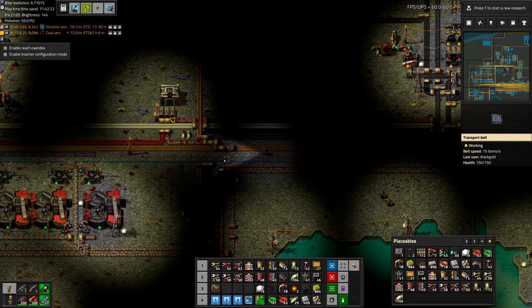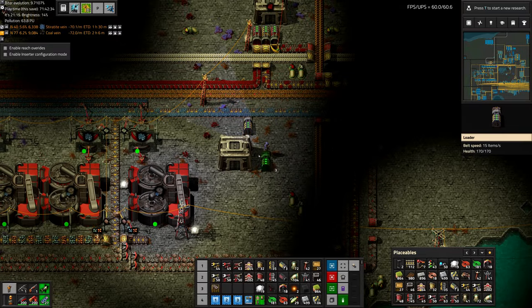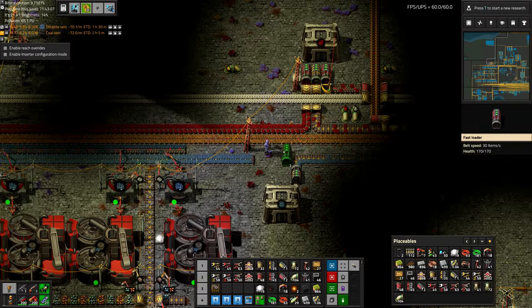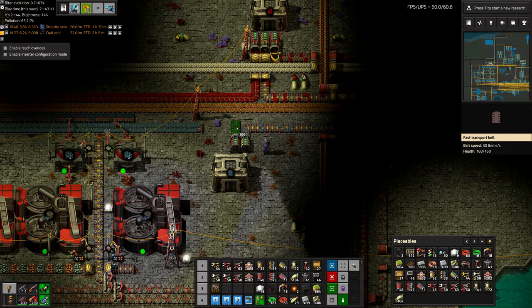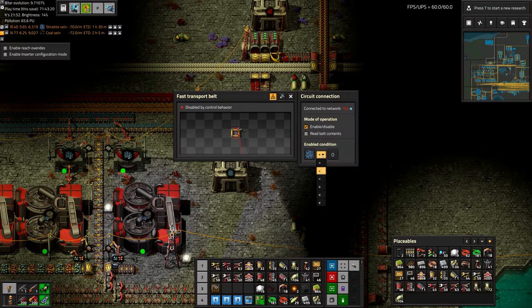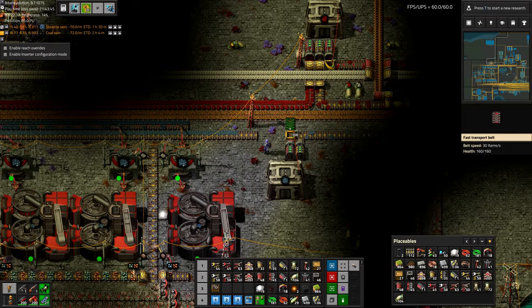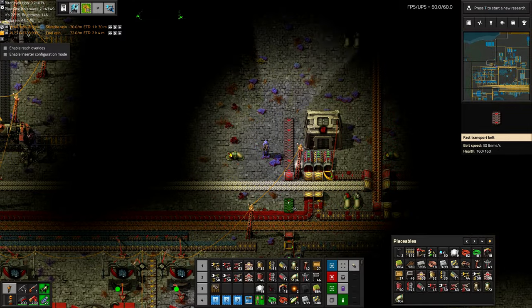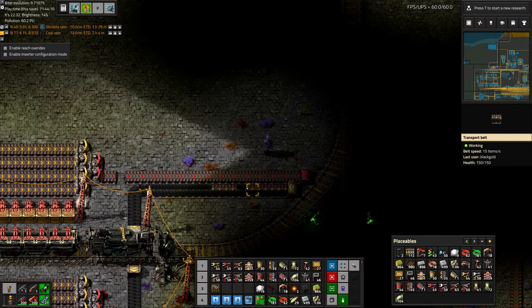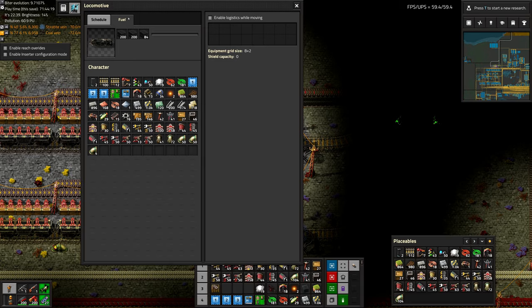The old mine comes in right around here, and here's a spot where we can set this up — the old mine that always gets priority, and then the new mine via the circuit network, turning it off if Steritite is more than 2,000. Then we have our unloading belt which comes in through there. The train's not completely full with fuel but it doesn't need to be — it would be shortly.